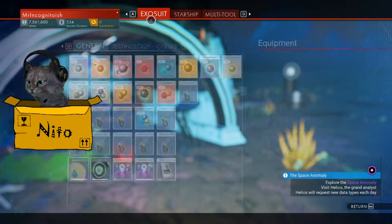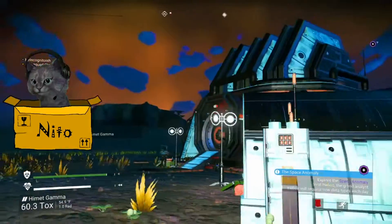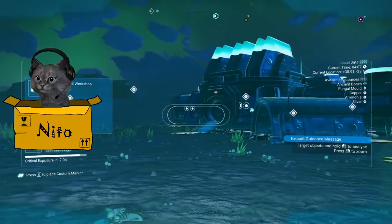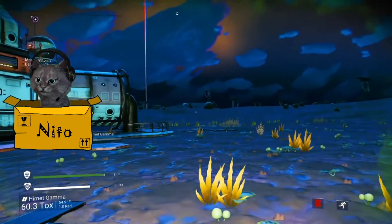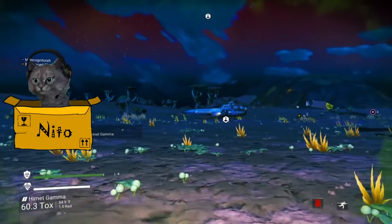I don't think I have enough room. I gotta go sell. I'm gonna have to come back here. Can I mark this place? How do I mark it? What do I mark? This? Manufacturing facility. We're gonna have to come back here. I don't have any room. I need to get on my ship that I've lost. I found it.